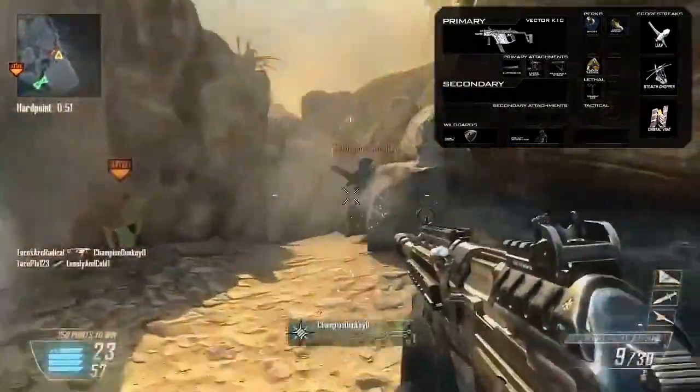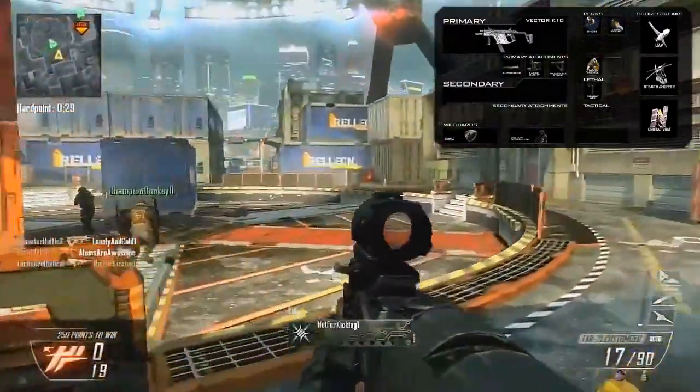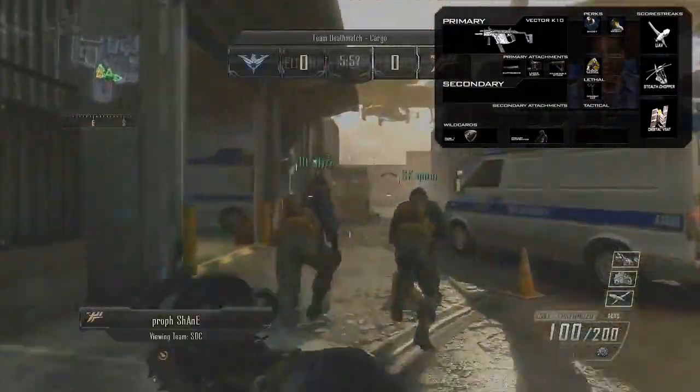These are 3 really powerful attachments. The suppressor is going to keep you off the radar — that's the whole point of this being a stealthy class. The laser sight acts like Steady Aim from previous games, giving you a tighter bullet spread when firing from the hip, making you more accurate. And finally the adjustable stock is going to act like Stalker from previous games, making the Vector an absolute beast.